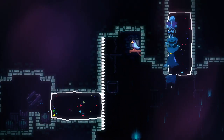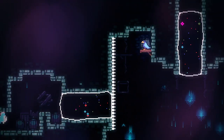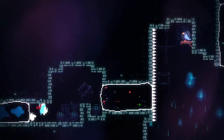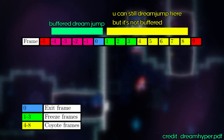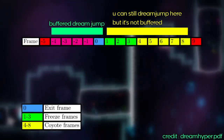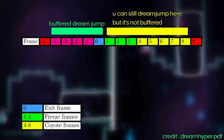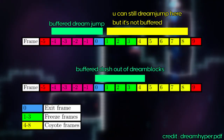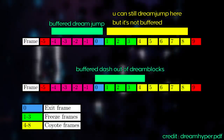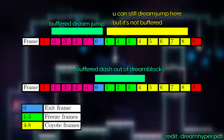Next are dream blocks. You can buffer jumps out of dream blocks — jump slightly before leaving to get a buffered dream jump. You can also dream jump after leaving dream blocks and still get a dream jump, although it's not a buffered dream jump. Dream jumps are very lenient. Also, if you jump in the buffer window and then jump again after exiting the dream block, you can get a dream double jump, which is pretty cool tech. However, the buffer window for buffering a dash out of dream blocks is not the same — it starts when Madeline is already out of the dream block, not before. For more info, check the dream hyper document linked below.